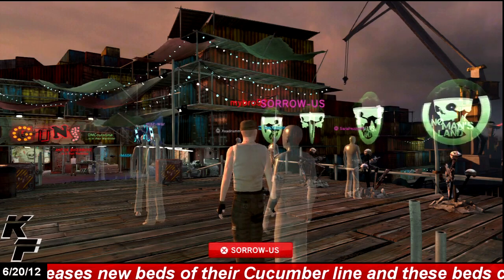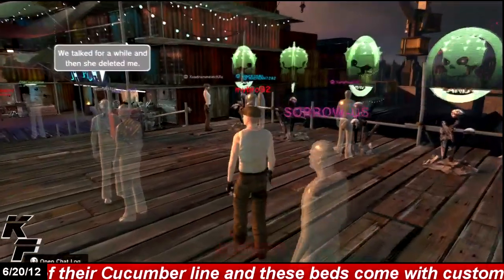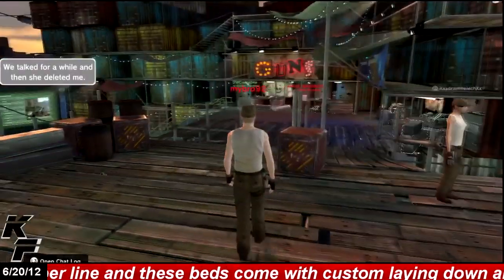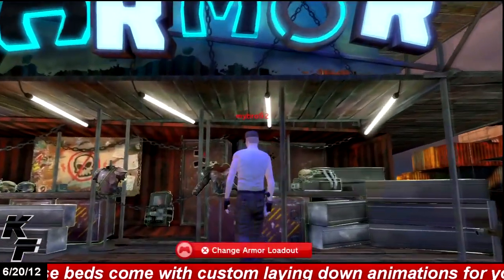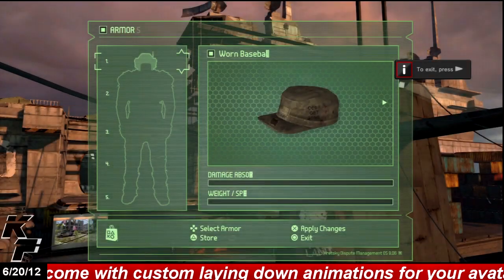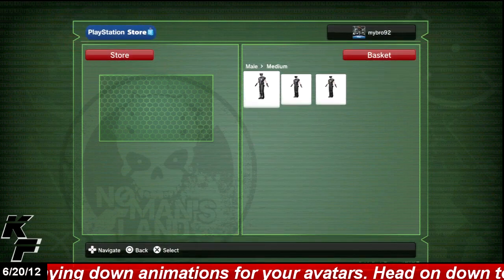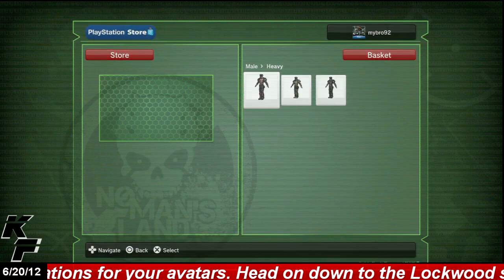You probably notice by now that you've had a change in look, as you're wearing a military-type outfit. Unfortunately you will not be able to change into your favorite clothing on PlayStation Home, but instead if you head over to the armor store and click on the change armor loadout, then hit the triangle button to head to the store, you can choose from a very wide range of outfits or military-style uniforms ranging from light armor to heavy armor.